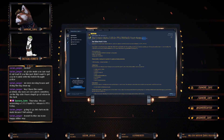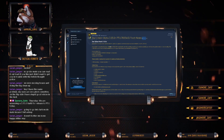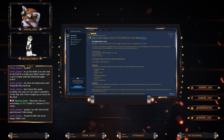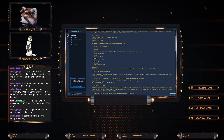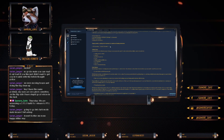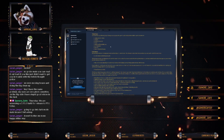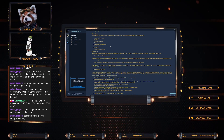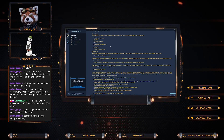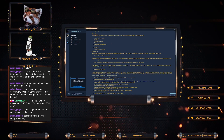We are in Star Citizen Alpha 3.15.0, PTU 7835451. Database reset, yes. Long-term persistence is disabled. Pledge copied and enabled. Starting credits: 15 million UEC. I also noticed all my guns and everything that was at M1 station is now over at New Babbage, which is weird. But regardless, we'll talk about all that in a sec.